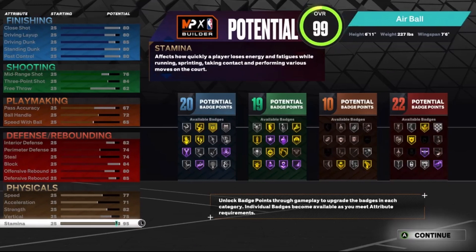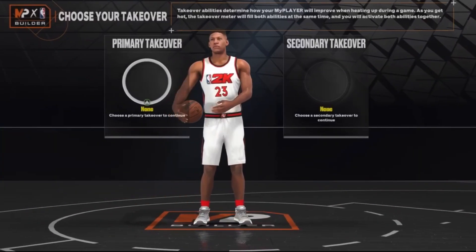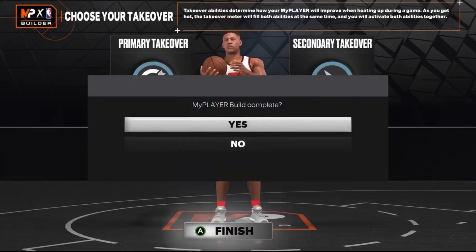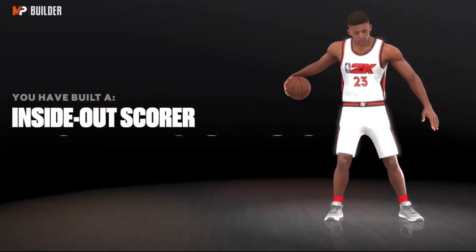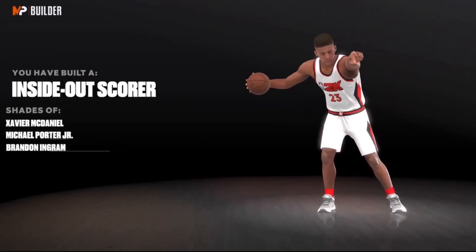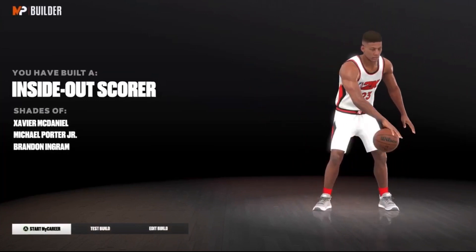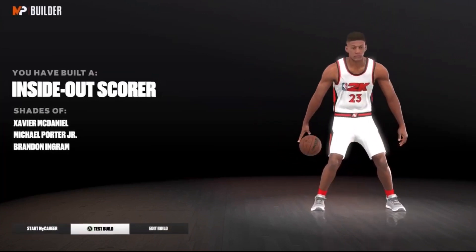So 20 finishing, 19 shooting, 10 playmaking, and 22 defensive badges — a total of 71 badges, which is really solid for the badge spread. For the takeover, I'm going sharp and then slashing as the secondary. Sharp and slashing are probably the two most toxic takeovers in the game. This build is called an inside-out scorer, with comparisons to Xavier McDaniel, Michael Porter Jr., and Brandon Ingram.